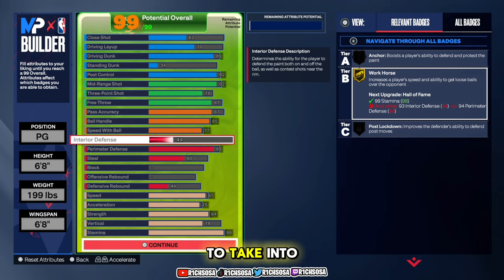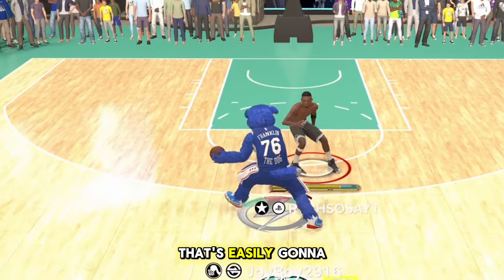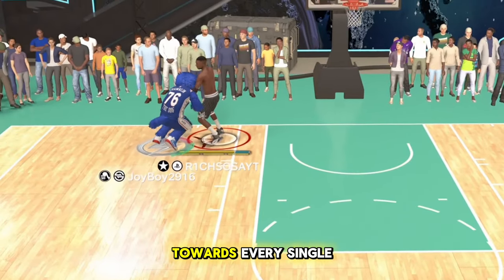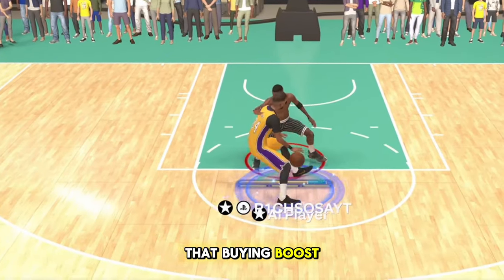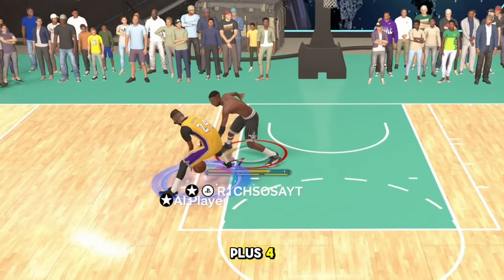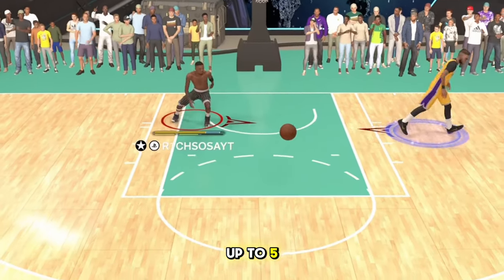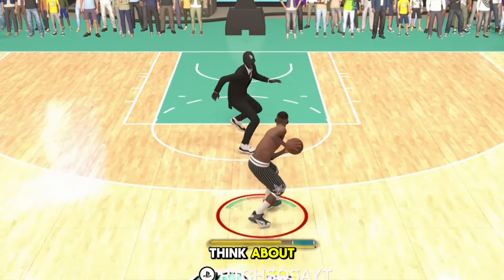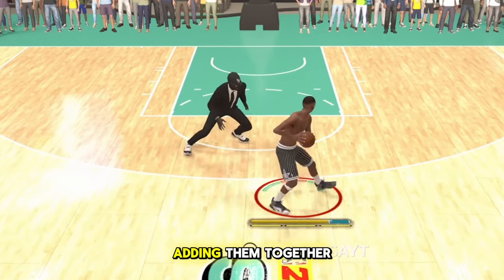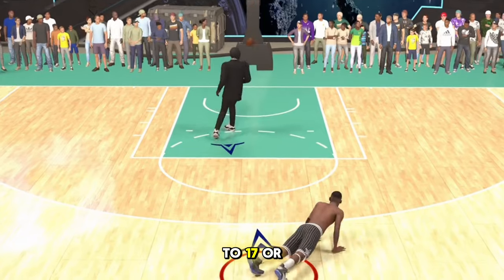Something everybody needs to take into account on this build: if you activate your takeover, that's easily at least a plus-10 to every single attribute. On top of that, a badge boost is another at least plus-four. If you wear gear anywhere from a plus-one up to five, and then performance boost in and out each game — everything added up together that's going to be at least a plus-10 all the way up to 17 or 20.